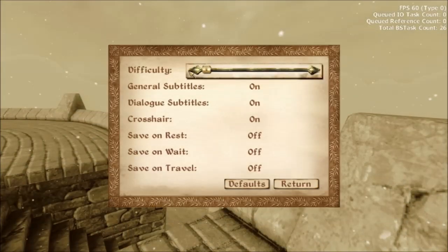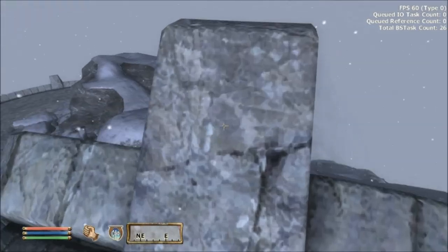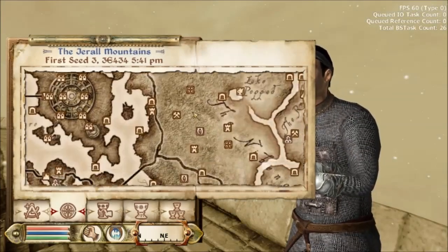You're going to want to go into your options and change the difficulty all the way to the max, to the hardest possible setting. Return, hit something — make sure I can see where I've got my fist out.